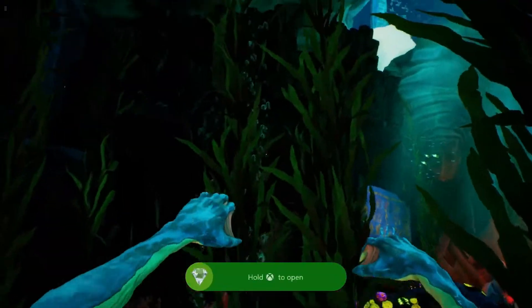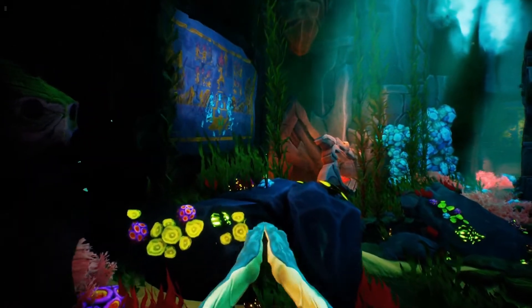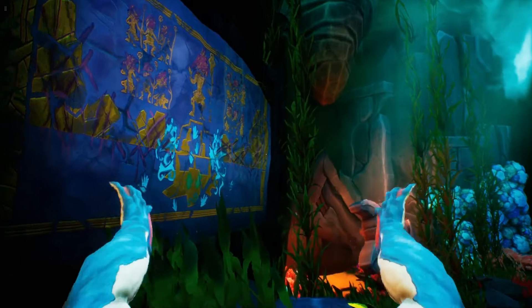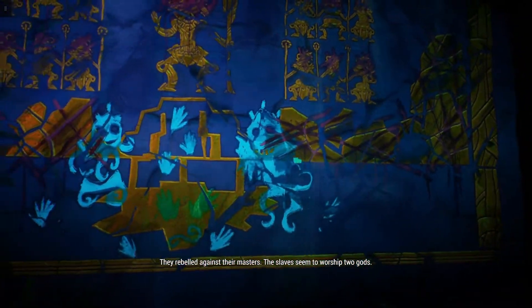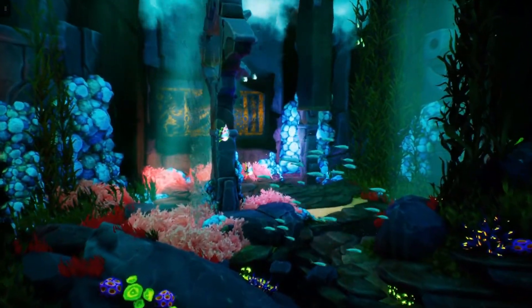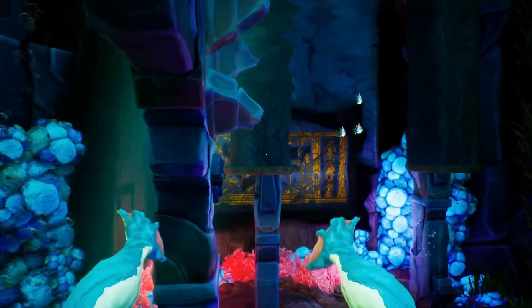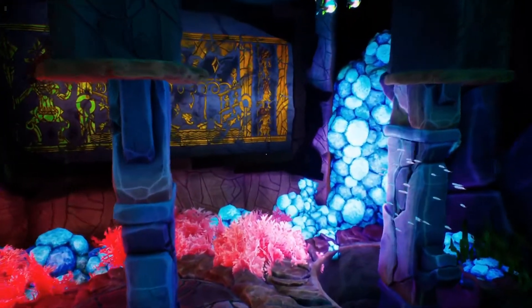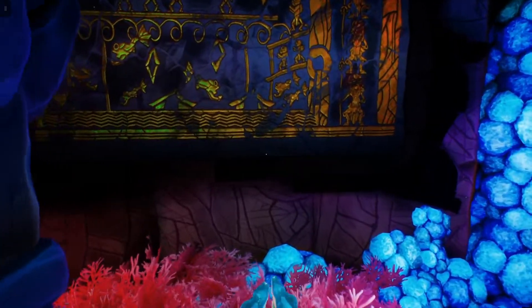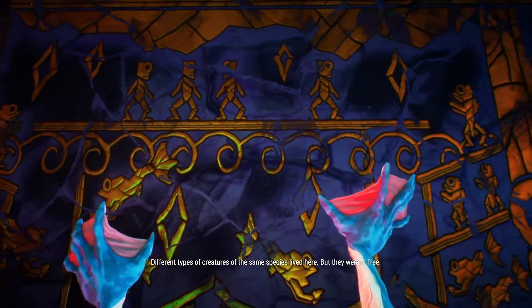She doesn't remember anything — maybe because she's become some different creature, and she's also not referring to her husband Harry. There are two more minerals here to interact with. The slaves seem to have rebelled against their masters and worshipped two gods. First we interact with the mural, then here's the third puzzle. It's tricky but not very complicated. All you need to do is diverge the flow or pressure of the water.